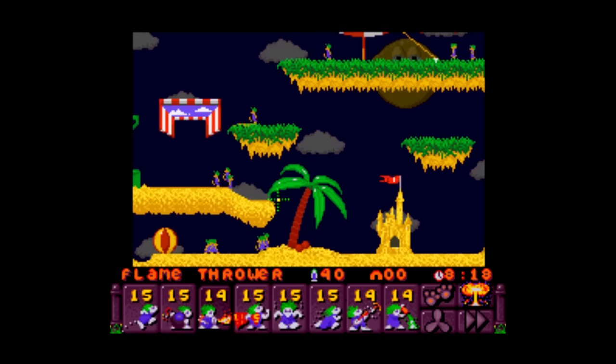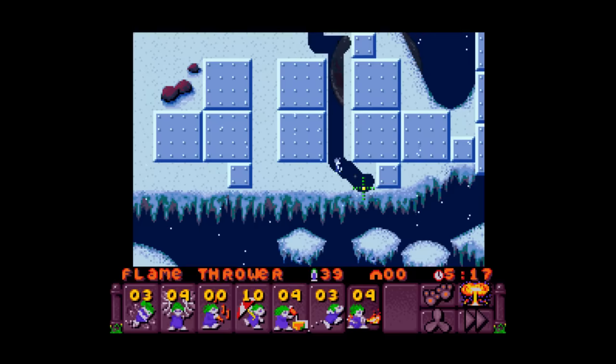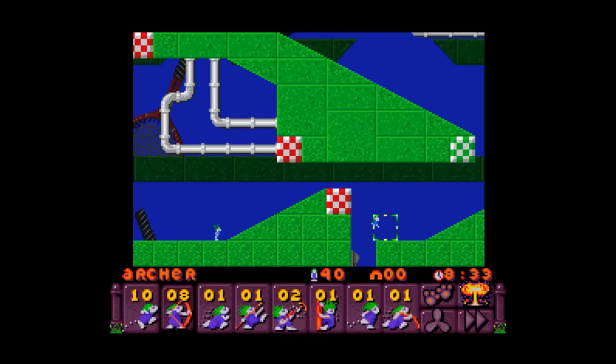This game is a lot harder than the original, but there's a whopping 43 different jobs—archers, flamethrowers, rocket launchers, swimmers, kayakers, skaters, and on and on. You can also turn your cursor into a fan so you can use things like balloons and hang gliders. It really does a nice job building onto what the first game started, and you definitely get your money's worth with this one. There is a lot of content.